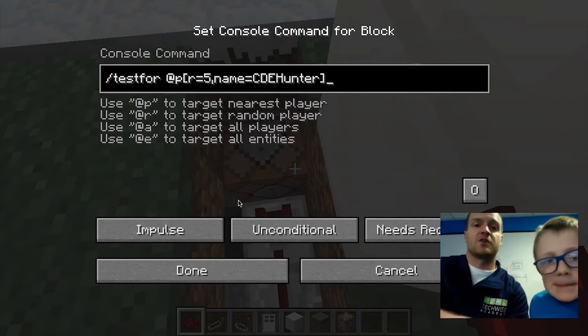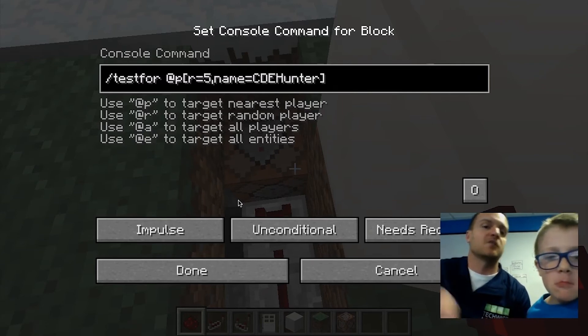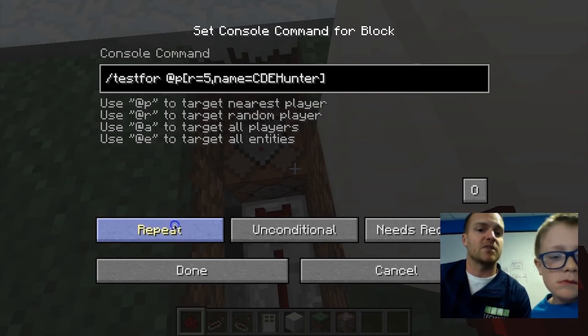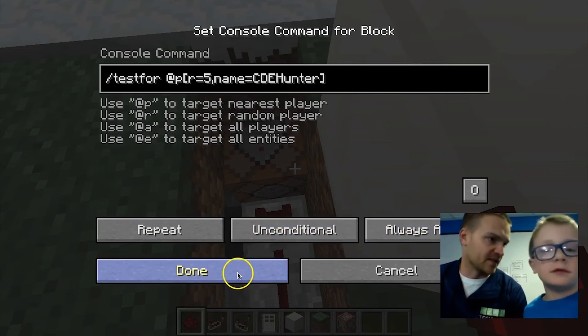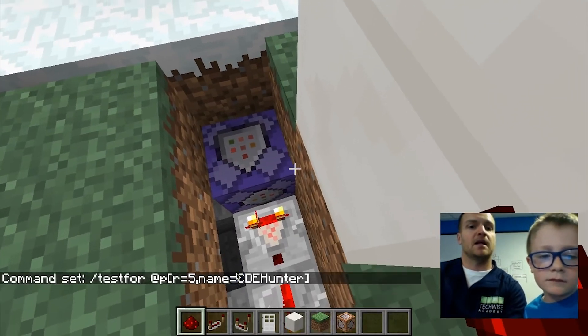Make sure there are no spaces in there. I'm going to put this command in the notes below the video so you don't have to worry about that now. We're going to change it to a repeating command block so it's always running, and we're going to make it always active so we don't have to have a redstone block right next to it to power it. Click done — command set.